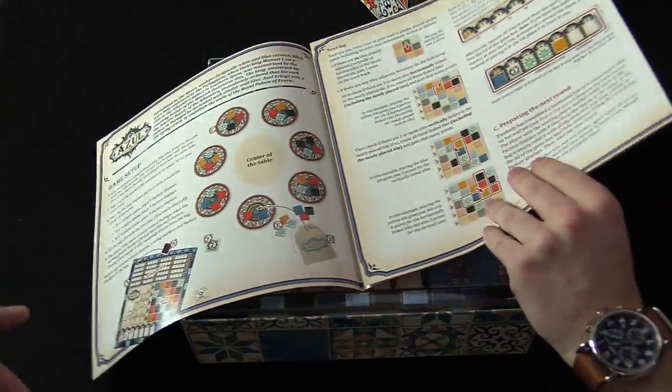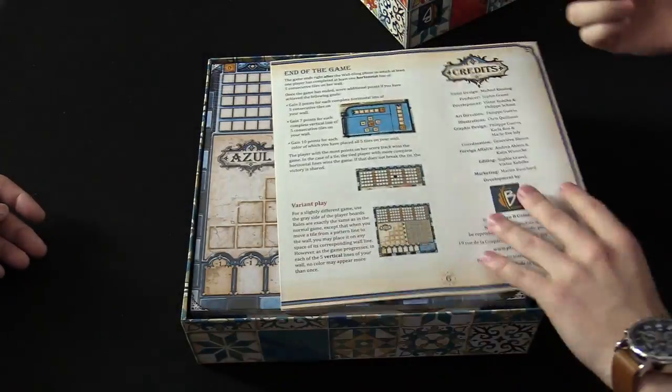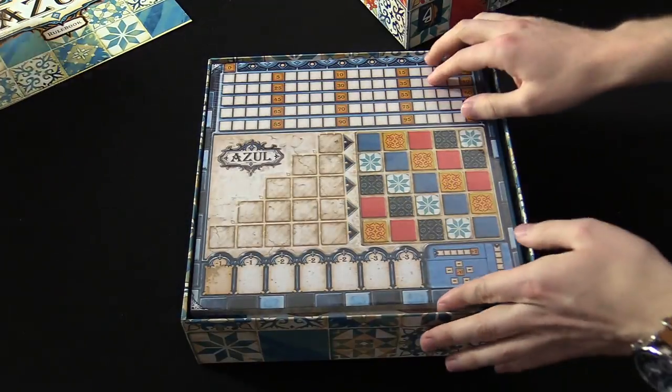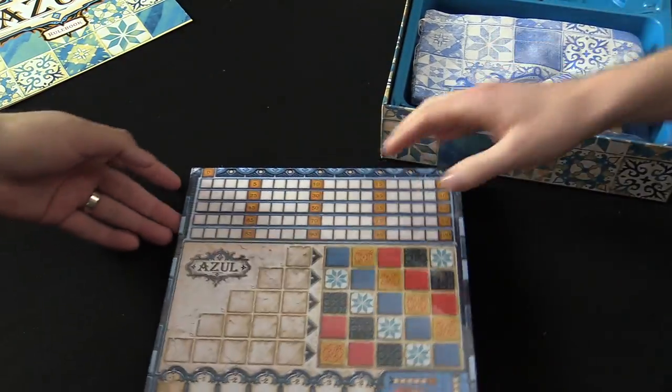We're going to go over this — it is a kind of fold-out rulebook, about five pages, so not too much. These are the player boards. Each player gets the same board.